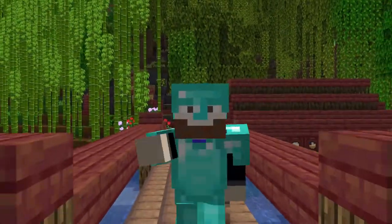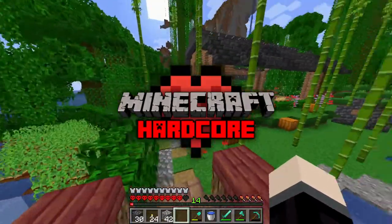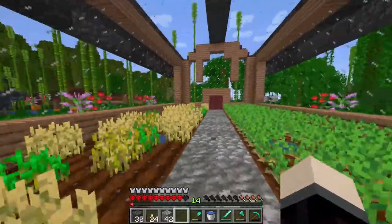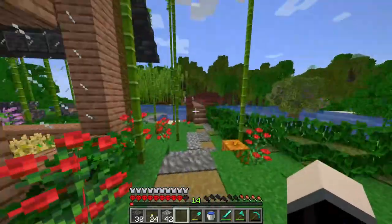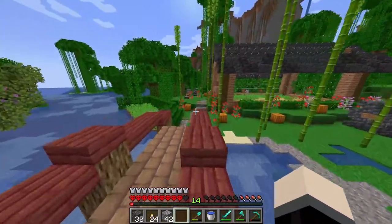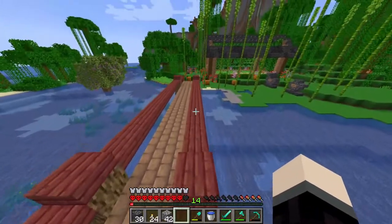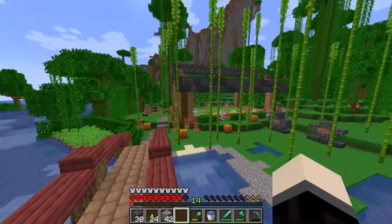Hello everybody, it's Beard Boy OG here, welcome back to another episode of Minecraft Hardcore. In case you missed last episode, we built this magnificent greenhouse to grow our plant desires — that's our primary source of food for a little while. Today there are a lot of things that need to happen, and if we're going to continue on we need some additional things. I want to make a sugar cane farm in the future, but the problem is I don't have any quartz, and where do you get quartz? The Nether, of course.